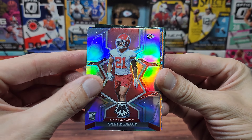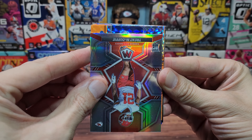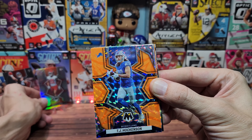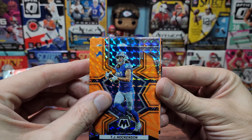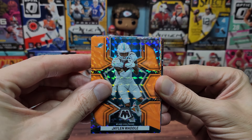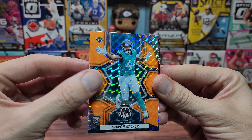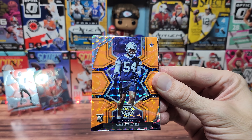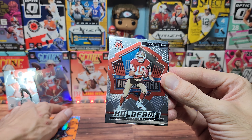We should have waited to get the train going for this Trent McDuffie. Our first orange reactive — I got nervous it was gonna end up being Jared Goff. Next up, Tyreek Hill — nope, we got Jalen Waddle, followed by Travon Walker, the rookie, very nice. And the final one is a Cowboy — we got Sam Williams. Let's put the two rookies up there.